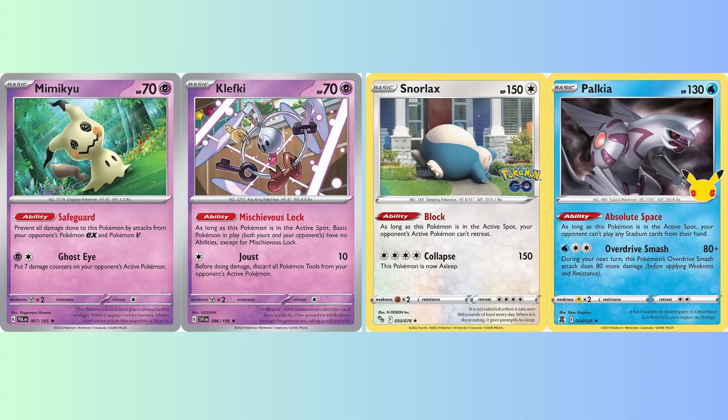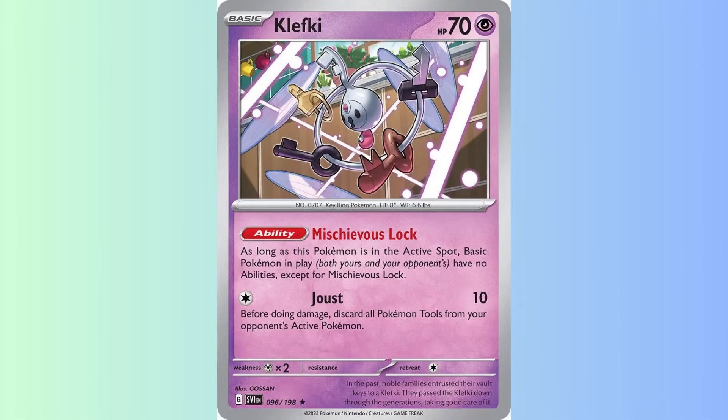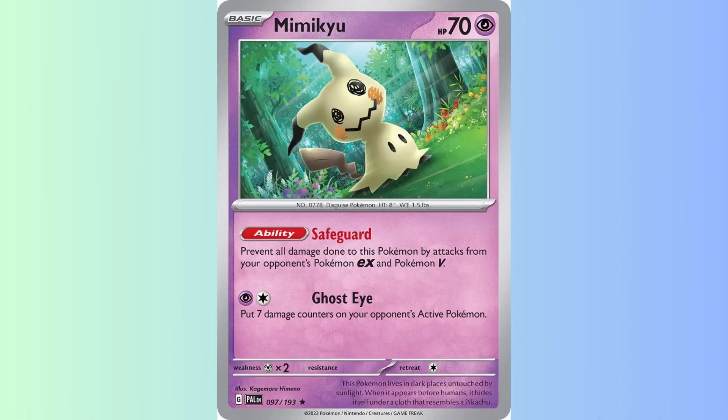Thankfully, we have several great options. Arguably the best is Clefki, which shuts off the abilities of all basic Pokemon. This means Comfey can't use Flower Selecting, Cramorant can't attack for free, Radiant Greninja can't discard and draw 2, Squawkabilly EX can't discard their hand and draw 6, and so on. Mimikyu, meanwhile, is immune to damage from V and EX Pokemon — obviously it's fairly useless against Lostbox, but against something like Miraidon, it will most likely buy you the time you need. Then we have Snorlax, which prevents your opponent from retreating, and Palkia, which stops them from playing stadiums, meaning a Path to the Peak will be harder for them to bump.